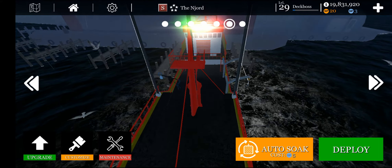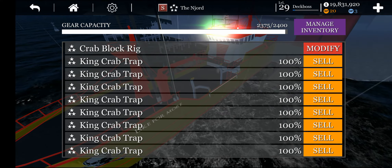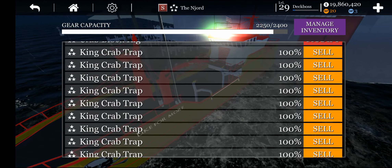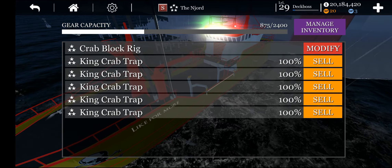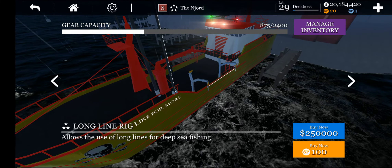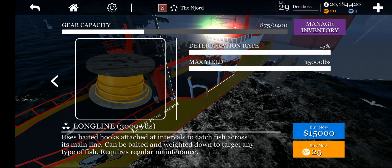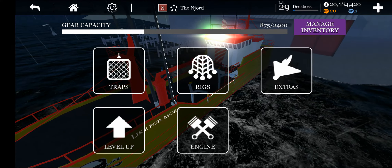I will show you guys my setup here — this is for the crabs. As you guys can see I have the crab block creek and then I have king crab nets. I don't know why I have this many. And then my long line — I have this long line rig because it is on my other boat, and then I have this long line, the 3000 yards. So yes guys this is basically my setup.